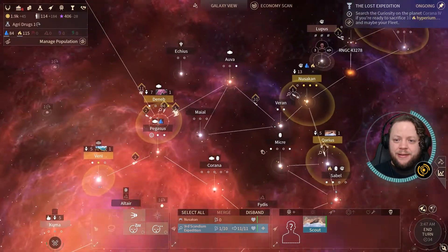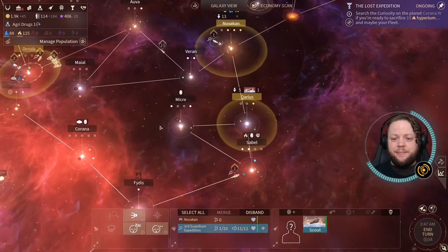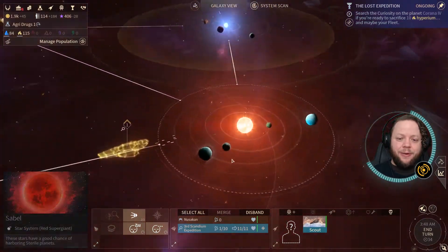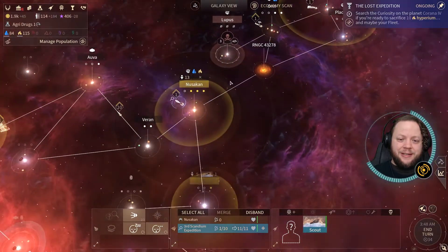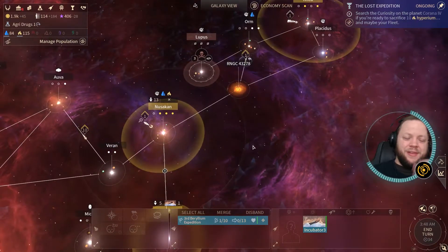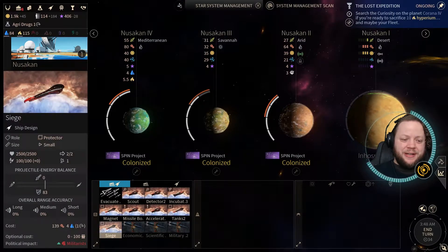Mr. Scout, you are going to go down to Korana. And the other Mr. Scout is going to go to any of our systems within our control that need scanning — which is none. We haven't actually unlocked the next tier of scanning yet. Wait — Sable has some great stuff here too. Maybe that's what we're going to colonize. I think that is. Don't colonize there, please — come back down to Sable. We may have wasted a turn sending him up to Orm, but it's honestly not that big of a deal. Primarily because we can't do much else anyway. At this point, we're basically just pumping out siege ships until we get Agri-Drugs next turn.